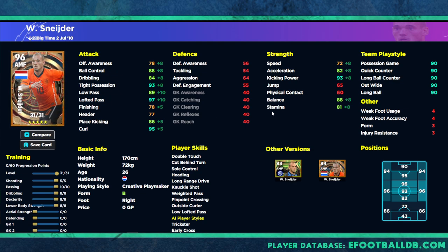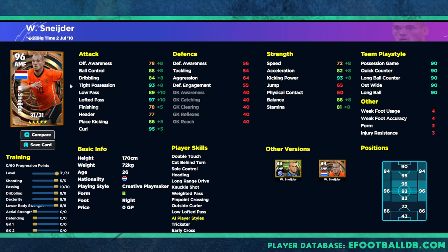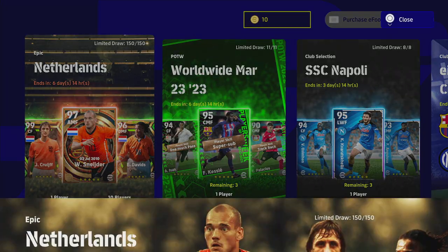You also have 82 acceleration with more speed and stamina — I think this is just an all-round attacking midfielder option. This player will suit fast-paced, quick counter players. With 89 low pass paired with a lot of other skills on this card, the lack of one-touch pass could be a slight concern if you're used to playing with it on your AMFs, and some people would say it's a deal breaker. But if you play a lot of possession, this card is phenomenal — the passing and dribbling stats are very balanced, and the free kick, curl, balance, acceleration, and kicking power are all extremely good.